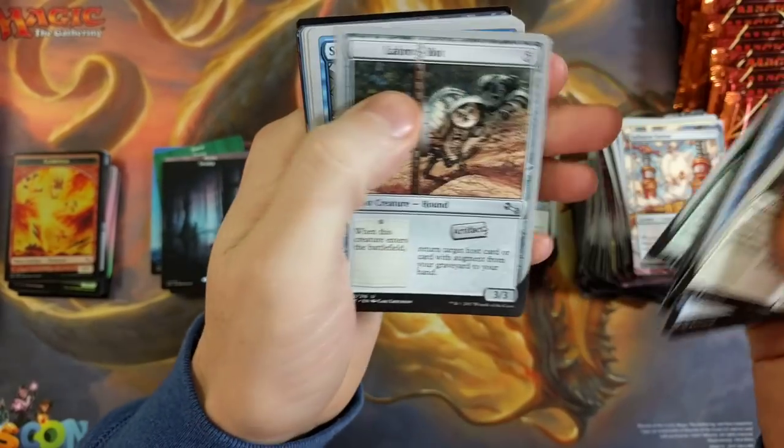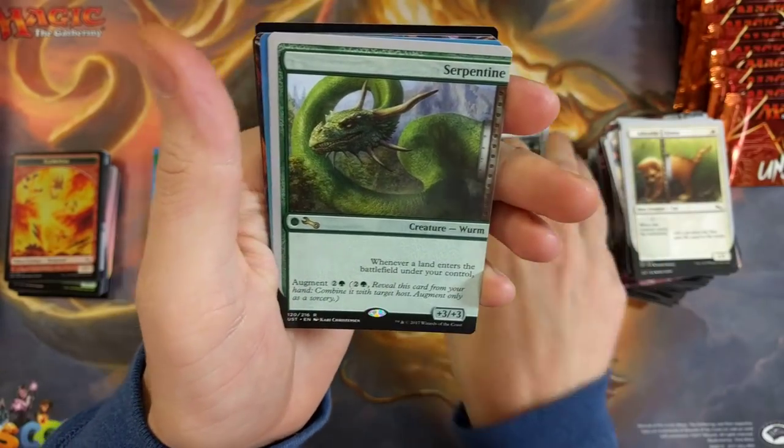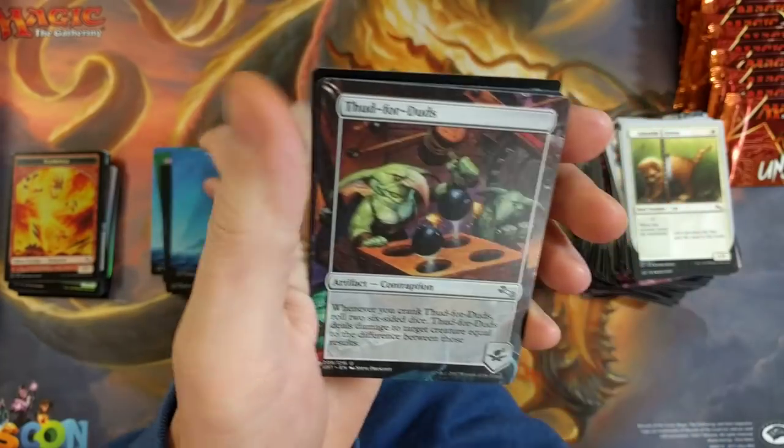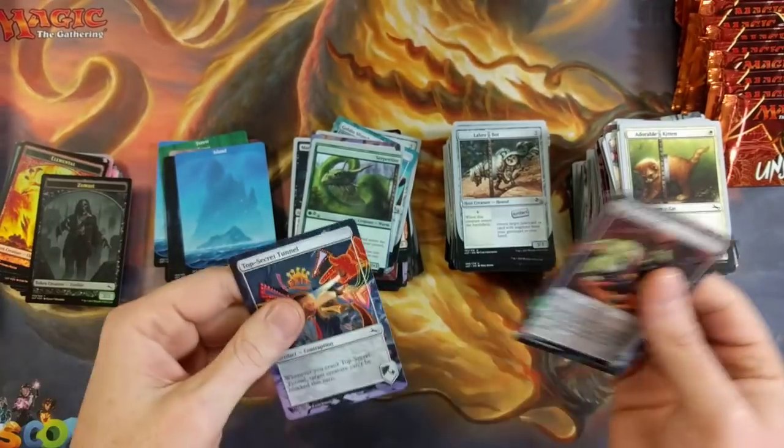Moving forward. Please don't take offense to that, Frank — it had nothing to do with anything silly. Serpentine, and Island. Thud Duds, Top Secret Tunnel, and a Zombie Full Art again. This box is looking pretty dudley — like the Dudley Boys.